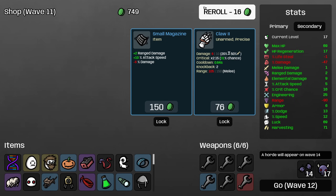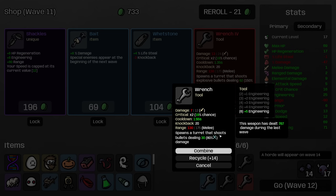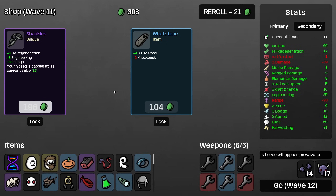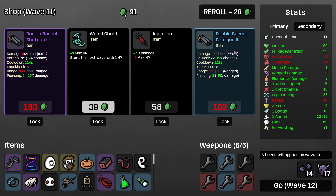Blindfold and Cake — I think I'm going to pass on the Small Magazine but I will very happily roll into a level four wrench. Yes, and we will take Bait. Do I want to cap my move speed? Move speed of 12 is a little low for where I'd like it on this character, but I think that's fine — eight engineering and eight HP regen is so good for us that I don't think we can afford to pass that.